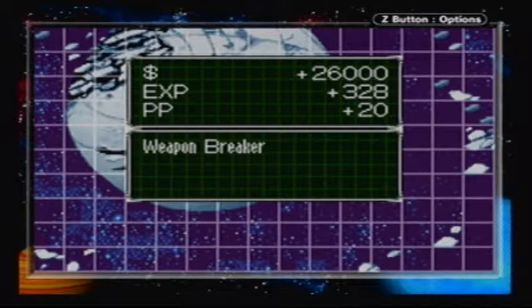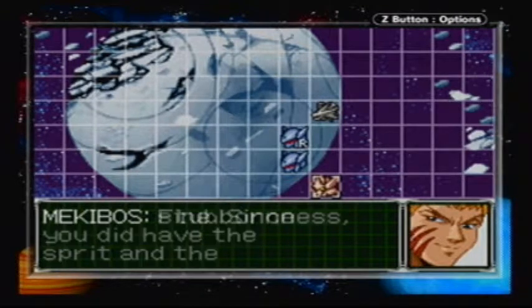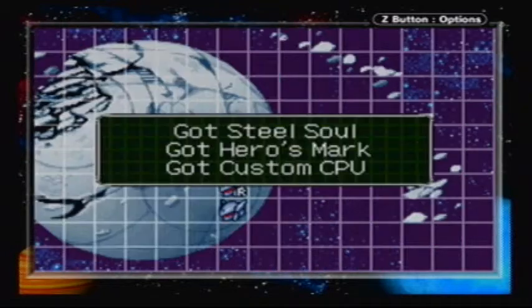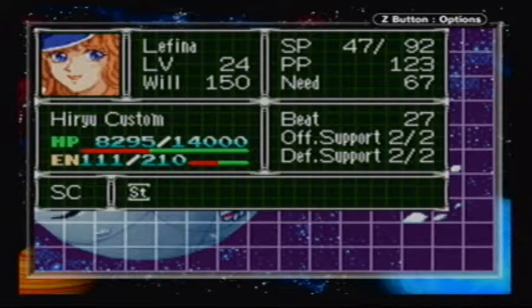And for beating him, we get a Weapon Breaker. And for beating all three of them, we get a Steel Soul, a Hero's Mark, a Custom CPU, a Shisho Blade, and a G-Impact Steak — some of the best equipment in the game.